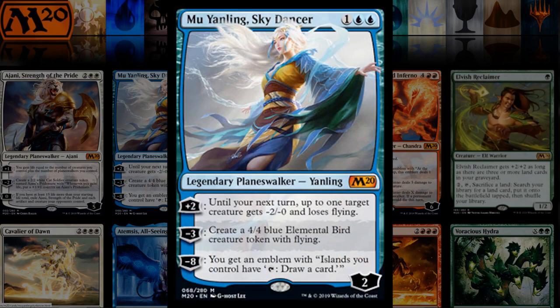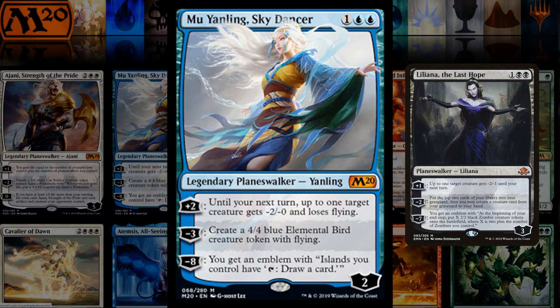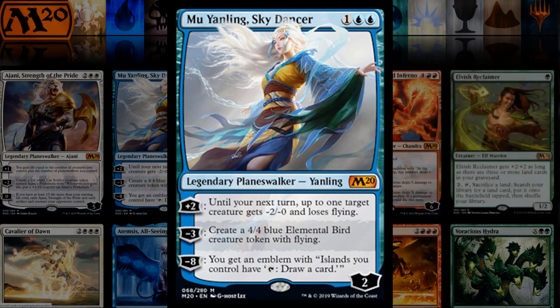The new blue planeswalker doesn't do anything the turn it comes into play in terms of adding value. The plus is kind of reminiscent of Liliana the Last Hope but doesn't kill anything. Maybe a flyers deck interested in making flying bird tokens could use it to race. The minus making a 4/4 flyer for just three mana is pretty good against control. It is just three mana — always got to be careful evaluating cheap planeswalkers because they get exponentially better the cheaper they are.